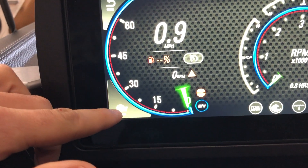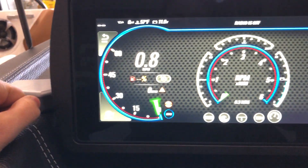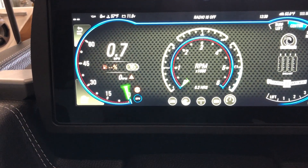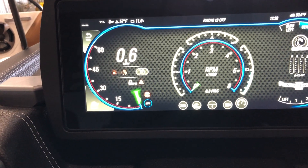Down in the bottom left you're gonna have your docking mode button. What that does is actually takes half the sensitivity out of the throttle, so that when you go to dock the first couple times it's not going to be as jumpy on you.